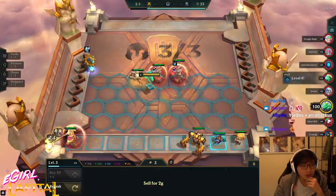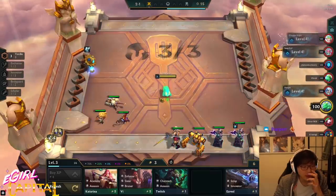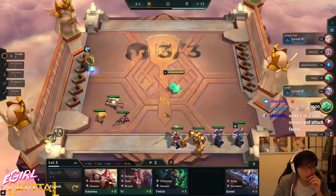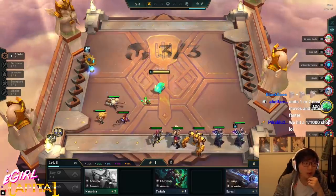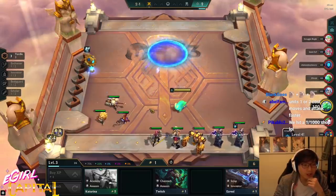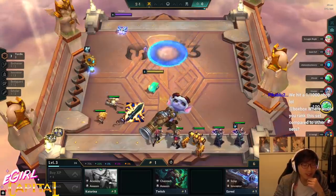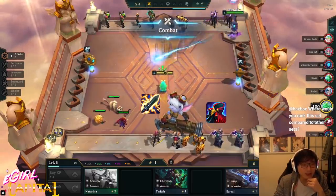At least there's a yordle. One, two, three, four, five — I cannot make econ so I'll hold on to it for one more round. A surprisingly good carry once you have featherweights is Tristana, because Tristana needs an attack speed item, a damage item, and then a defense item, but now she only needs an attack item and a defense item.